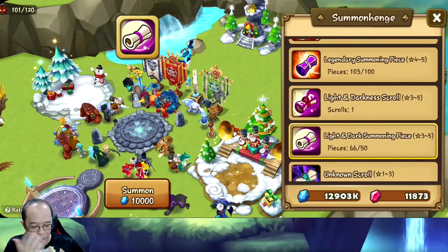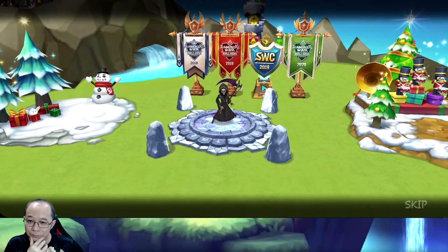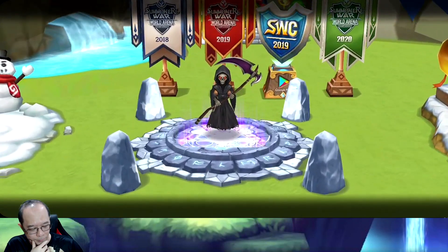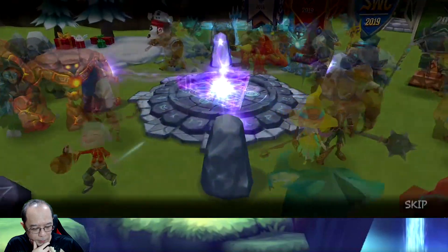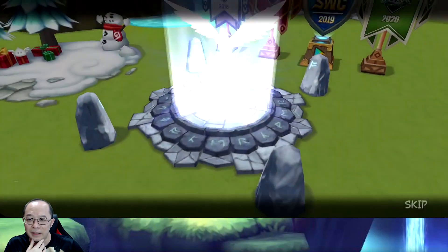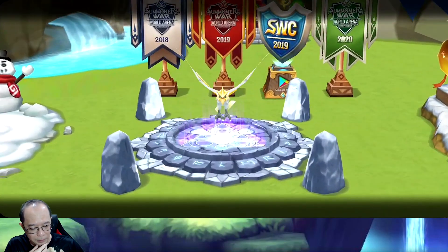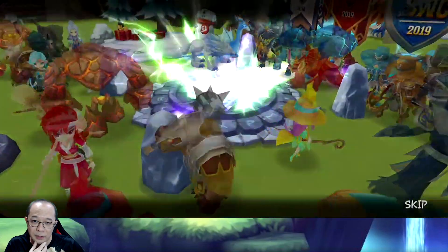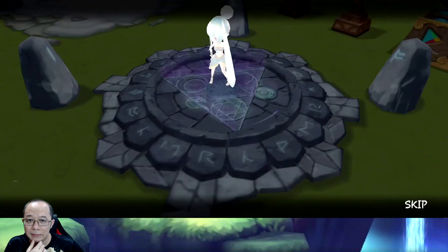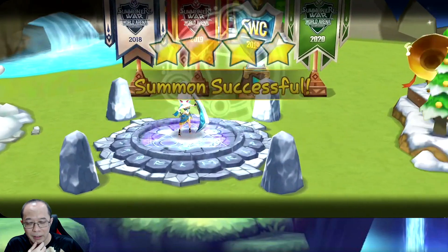Two light and dark scrolls - probably not gonna get anything. These are not from the Valentine's Day pack. Oh, Trian 2A - it's fun! Nothing from the light and dark. Two legendary scrolls - one is not from the pack, the other is twins. I'll take that, maybe when I get a Martina.